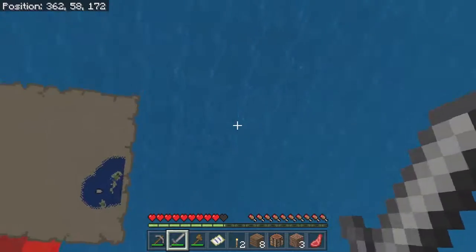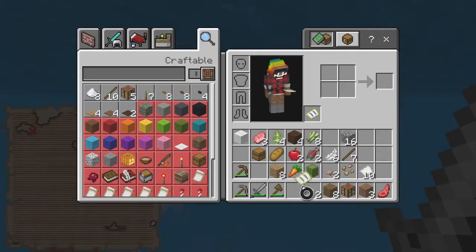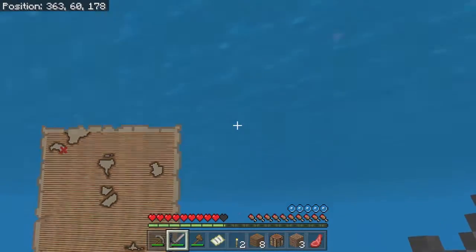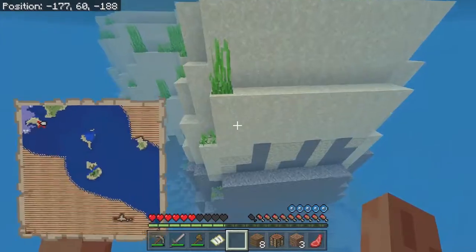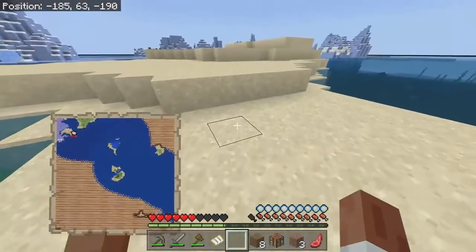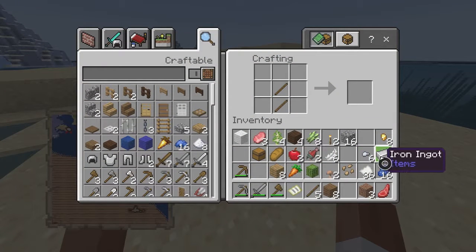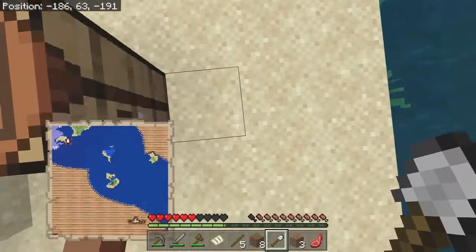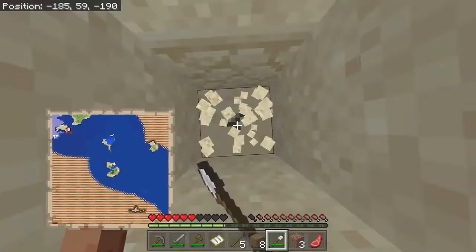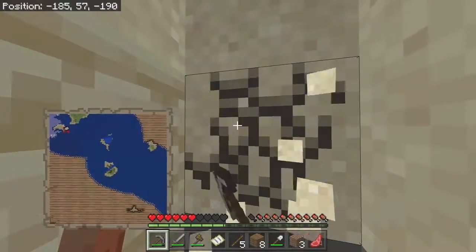Okay, so it looks like we're going to follow this treasure map. It looks like we're actually close to the treasure, it's off this way I think — looks like we're going to be right on it. With the iron we just got, we can actually build a shovel, so this is definitely going to help us. It's in this area right about here — I might be wrong.